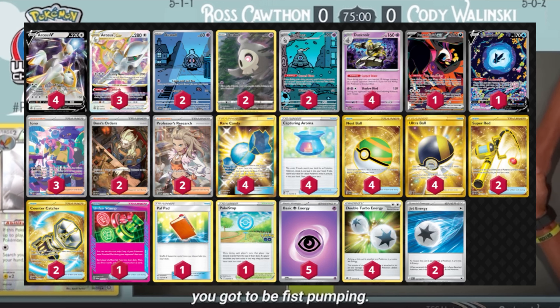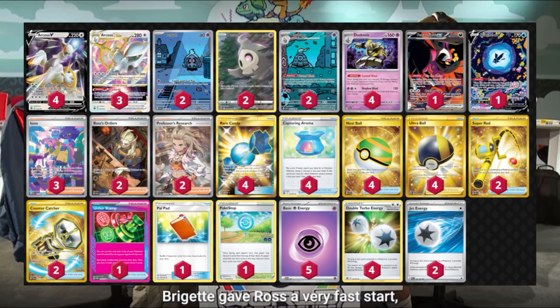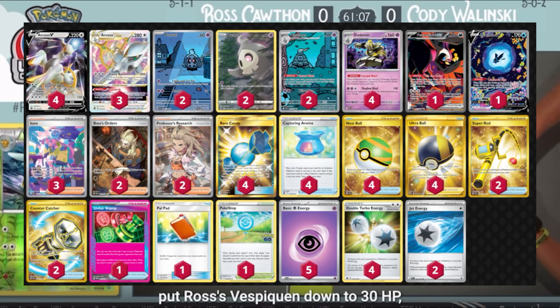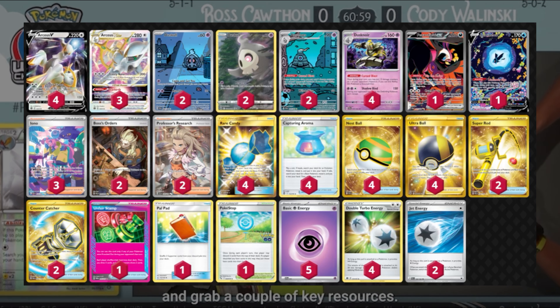Setup: use Arceus VSTAR to accelerate energy and set up another Arceus on the bench. Control: once Dusknoir is ready, you can start manipulating the board to your advantage, controlling damage or limiting the opponent's options. Arceus VSTAR's ability to search for any card at any time allows you to adapt and keep the pressure on your opponent.